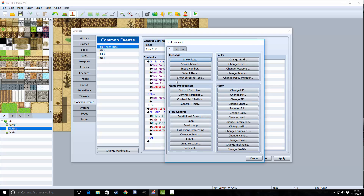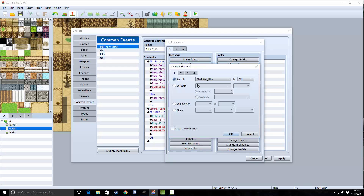Next, we're going to use a conditional branch, which you can access on the first tab of the events here. You're going to check if auto mine is on. You're also going to check the create else branch.